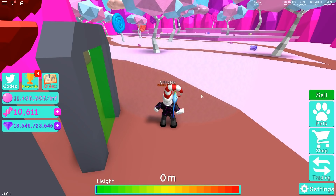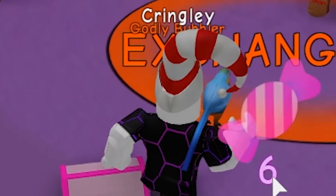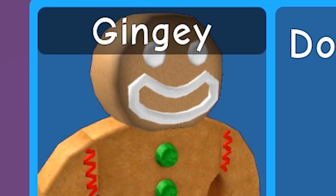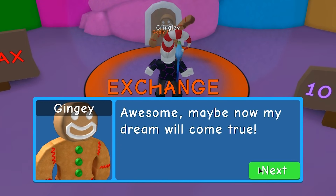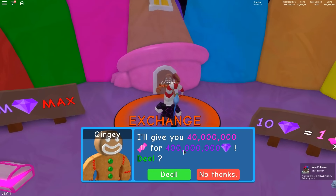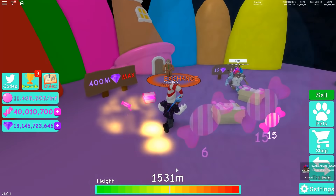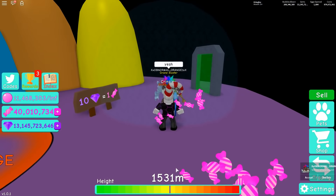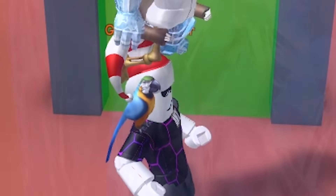Let's go back to spawn to show you the rest of the island. We've got that island, and this island is where you can exchange. You guys remember Santa? Well today we have Ginger. He wants to give 40 million candy for 400 million gems - sounds like a deal! We can't go back to him for another hour and 40 minutes, so he's kind of like Santa with a cooldown.